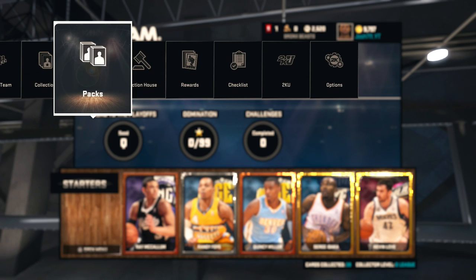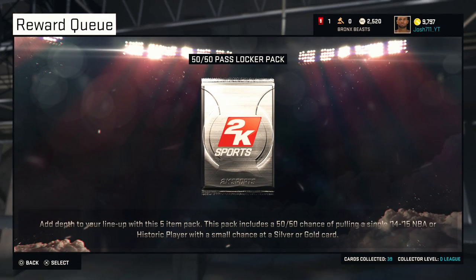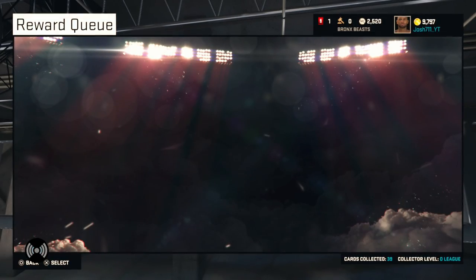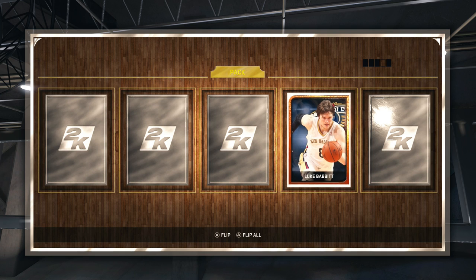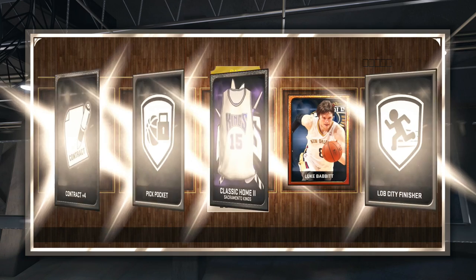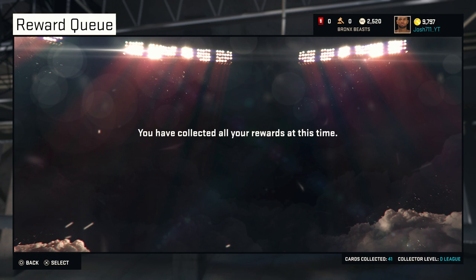So I'm not going to open up another pack with VC. Instead, I'm going to open up our reward pack that we got for using the locker code 50-50 pass locker pack. Come on, give me Allen Iverson. Give me Michael Jordan. Give me Shaq. Really? Luke Babbitt though? Come on, man. After about 60K VC and one reward pack, we didn't get anything in these 50-50 VIP packs. And that is just disappointing.